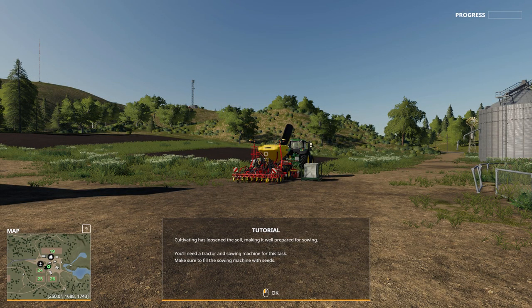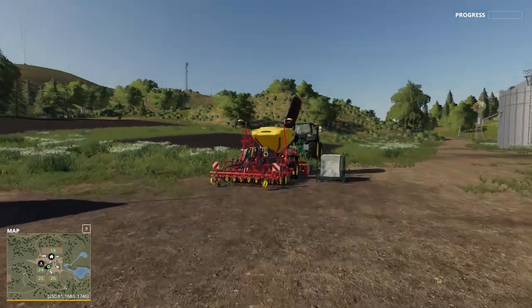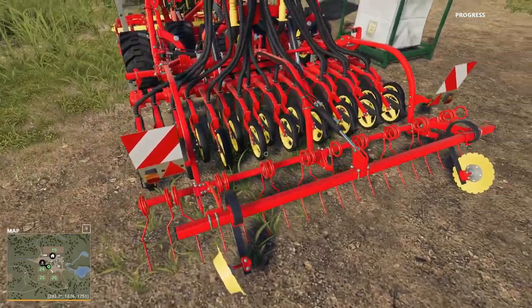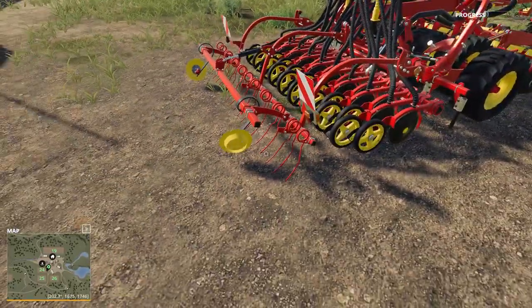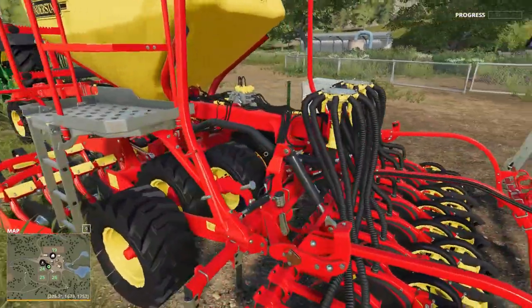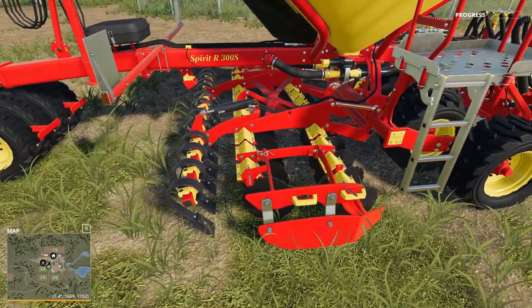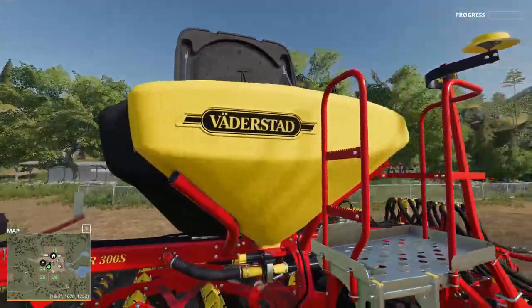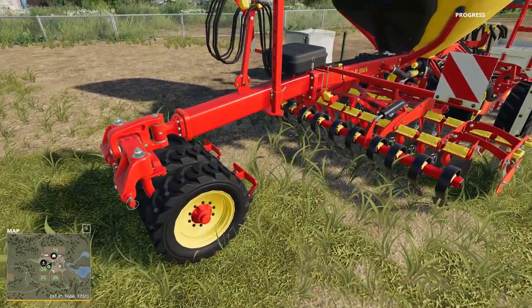Cultivating has loosened the soil, making it well prepared for sowing. You'll need a tractor and a sowing machine for this task. Make sure you fill the sowing machine with seeds — you can't plant anything without it. Get in the tractor and attach the tools as before. Let's check out our sowing machine real quick first. The tubes must each drop a seed down, and this part spreads the dirt and allows the seeds to go in. There's the big container that holds all the seeds. It looks so real — they did an amazing job on the modeling.